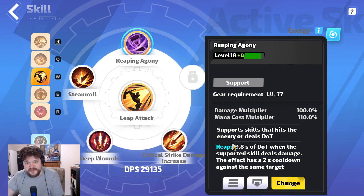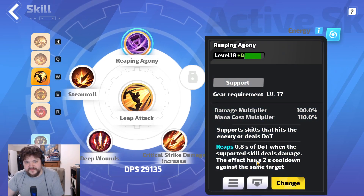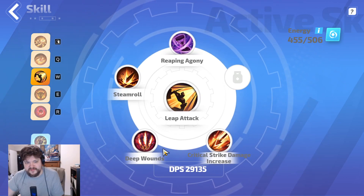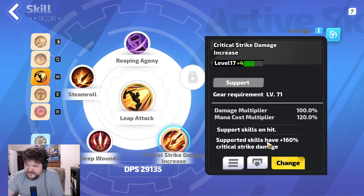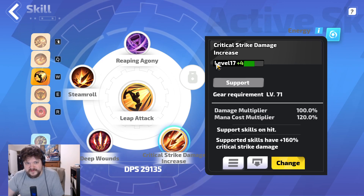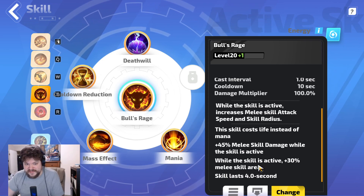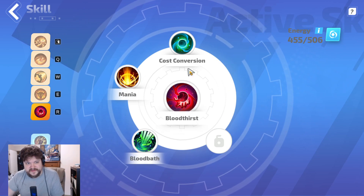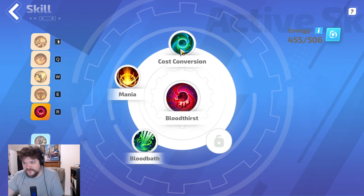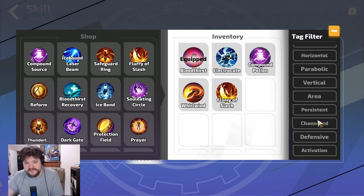Leap Attack is our clear — I put Reaping Agony on it so that it inflicts bleed, deals the DoT, and then blows it up. Steamroll and Deep Wounds. Crit Damage Increase is actually more damage than Enhanced Ailment — it works out if you have the Warlock talent, so if you have Warlock, do that. Bull's Rage is melee skill damage so it does apply to the bleed and you get area — Bull's Rage is great. Bloodthirst just for quality of life — I might honestly switch it for Potion or Life Source, because we have some very scary moments while mapping.